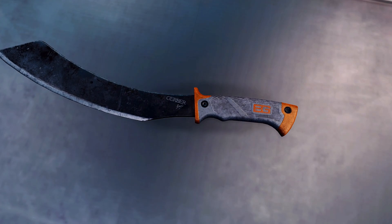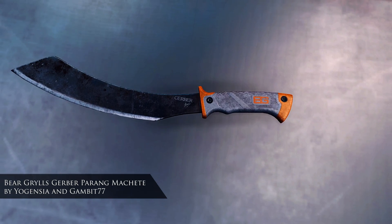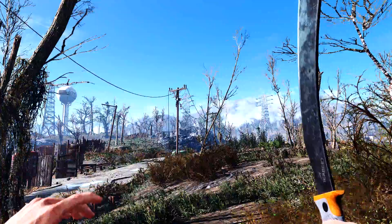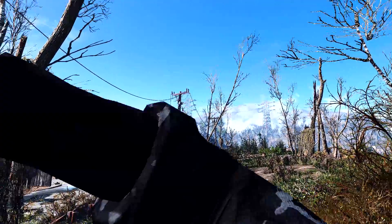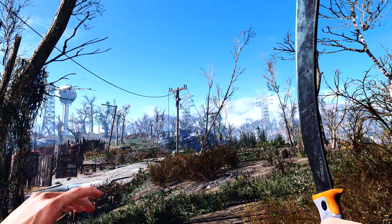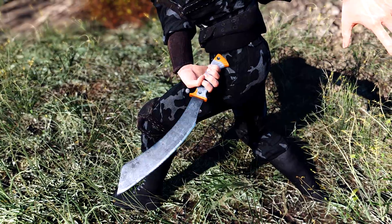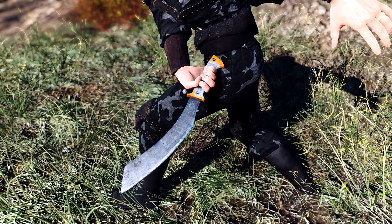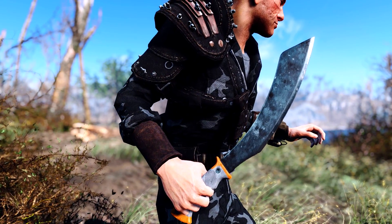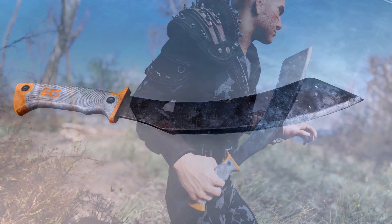Next we're going to head to the weapons table and take a look at the Bear Grylls Gerber Parang machete. This is kind of moving away from weapons that feel right in Fallout, but I really like the design and style of this machete and personally think it looks great in game. I'm currently looking to build a character for survival that uses handheld knives, and this may be a great addition when mods become available for survival mode — if they become available, I should say.